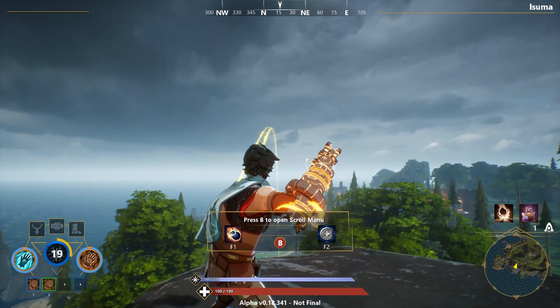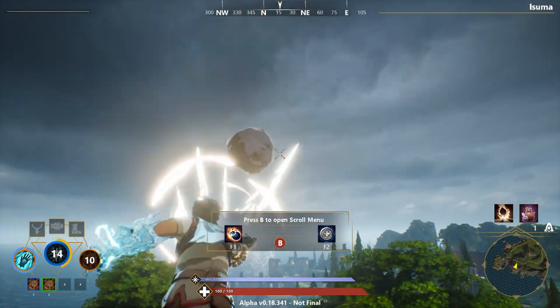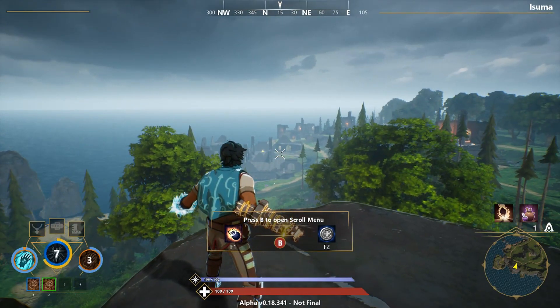The sorcery for the stone gauntlet is a giant boulder. The boulder starts small and increases in size and damage as it travels. The collision point of the boulder has splash damage, which also increases as the size of the boulder increases. The cooldown for this sorcery is 10 seconds.